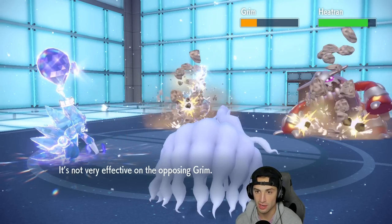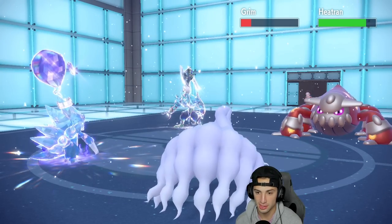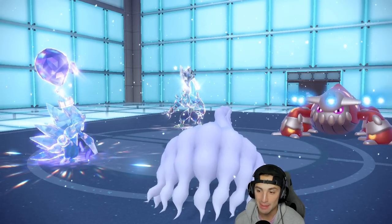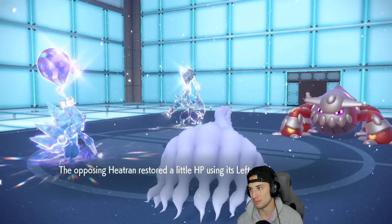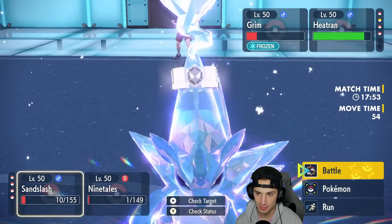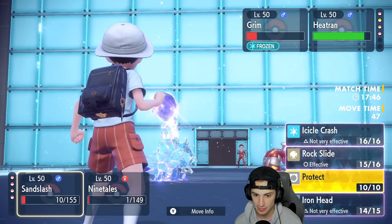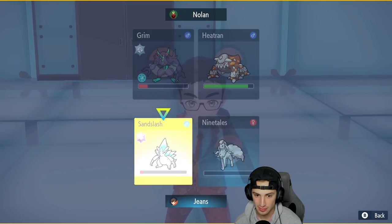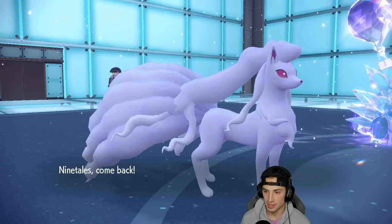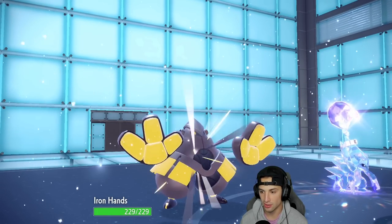Rock Slide is cooking and maybe we can flinch Heatran. Dropping a Blizzard — can we get some freezes in the snow? There's one freeze! Heatran flinches! We came to play! We're chunking up damage slowly but surely. I think we protect Sandslash and swap Ninetales out — yeah, we swap Ninetales into Iron Hands and keep Ninetales for later.